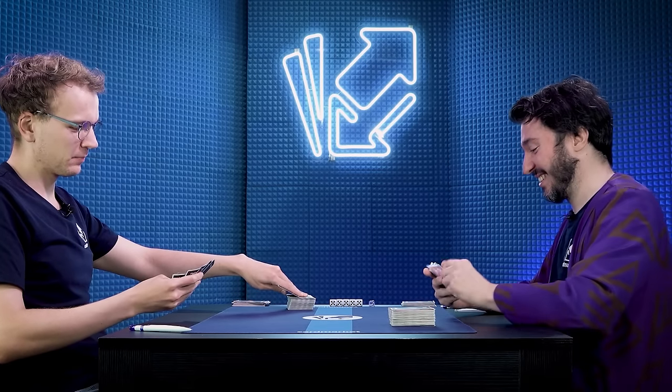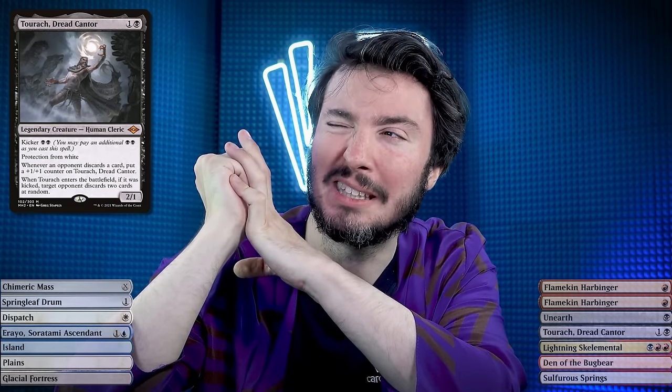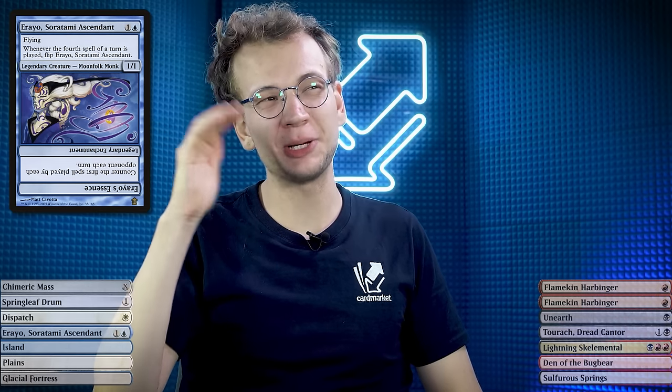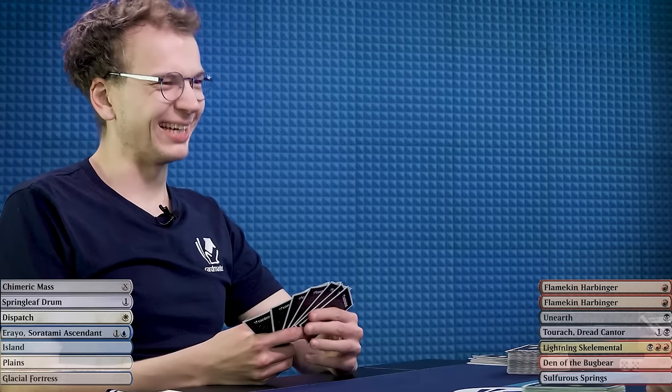This hand seems strong — I have ways against Ball Lightnings, two scavengers, and actual Lightning Skelemental. I kind of regret having Taurac in the deck, but there's not much else I want. I'll keep. This hand is very all-in on Erayo, which is dangerous, especially since Karl is on the play. It does have the funny sideboard card, and it's very close to flipping Erayo on turn two, otherwise turn three. I'll keep and see what happens.